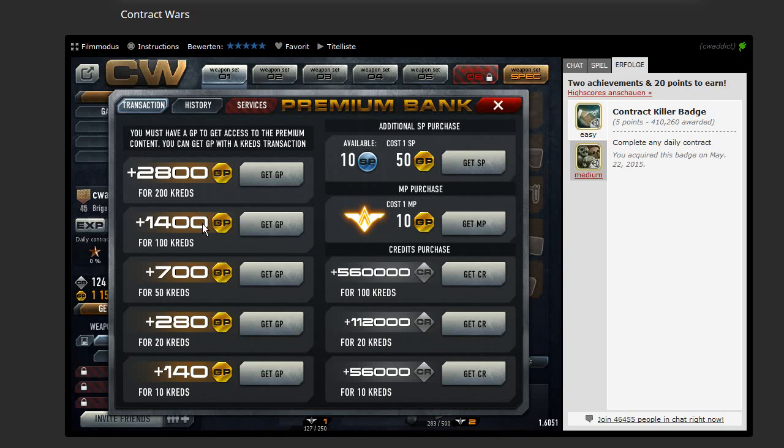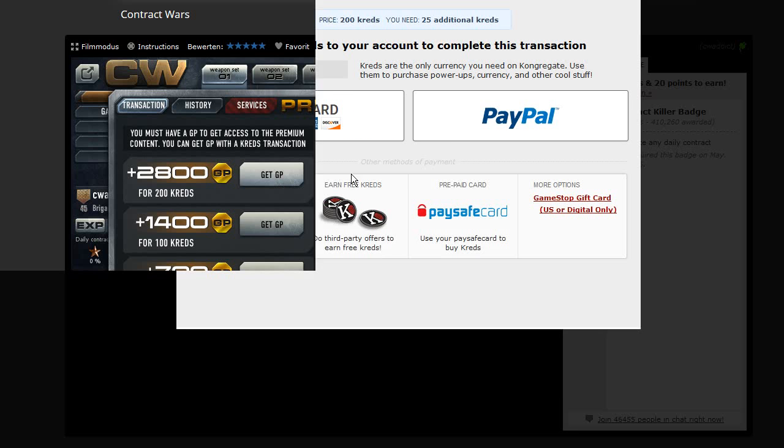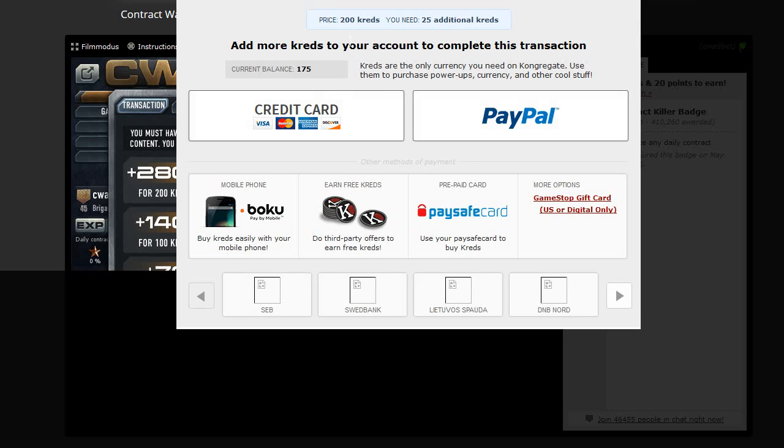I need the GP for the Clerm, so now I get 100 more credits. I cannot click on 200 since I only have 150 here.